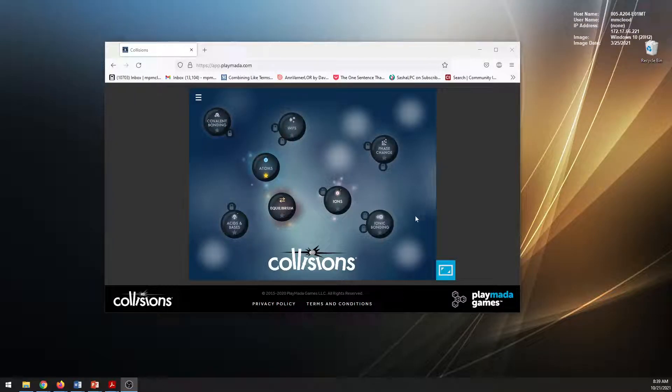Okay, so some people have noticed this little lock icon on ions — you don't actually have to worry about it. So you get logged in here and it looks like they want you to go to equilibrium next. We're not going to do that. We're going to go to ions.